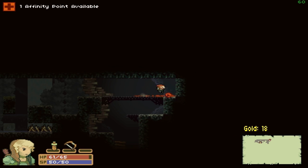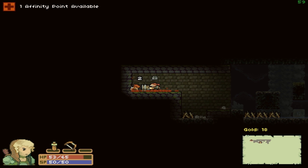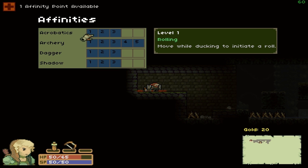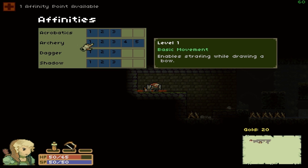I kind of wish you had to earn the first affinity point instead of it always being in your inventory at the start. Since all my runs have been super short, I've always had to immediately restart. Let's look at her skills — she has acrobatics with a rolling move by ducking, wall jumping, and a 20% chance to evade physical attacks, which sounds quite handy since she doesn't have a defense tree.